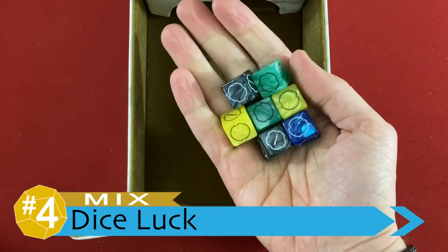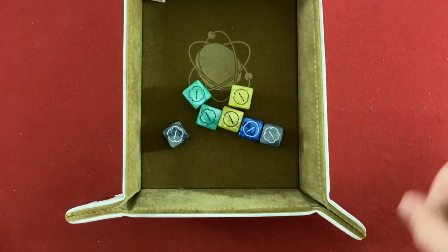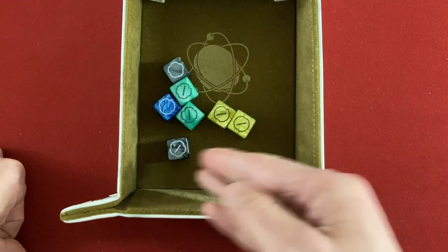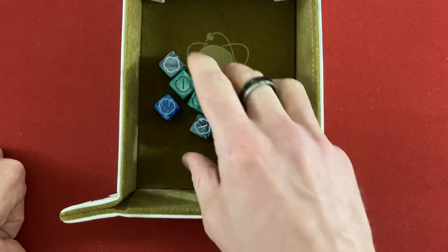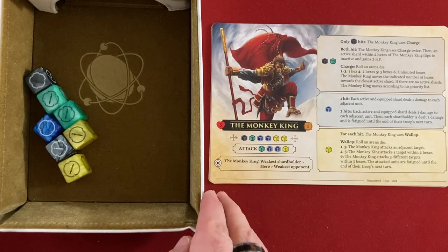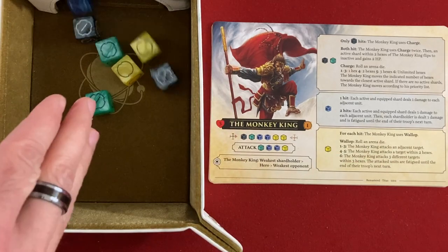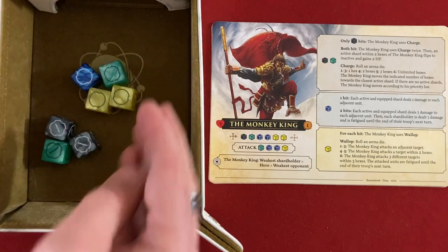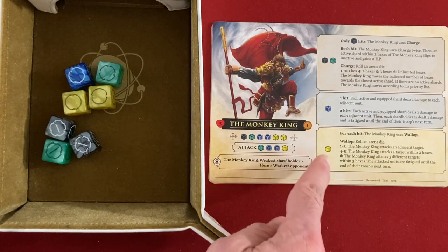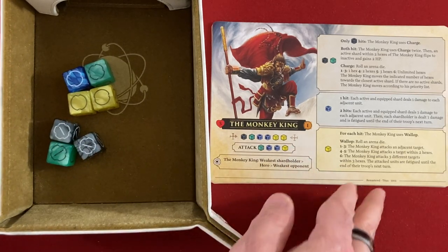My next point, number four, is also a mix for me, and that's the dice luck in the game. You are rolling a lot of dice — just tons of little combats every round. Honestly, the combat luck is a pro for me because it gives the game the variety and tension that I love, and the probabilities of each color die and how often it'll hit are very clear, so you have a good idea of how much damage you're likely to do. Where I do not like the dice luck, and find it way too swingy, is in the ascension mode with these titan bosses. They use the dice to determine what they're going to do for the turn, and rolling a lot of blanks means they basically do nothing and make the game way too easy — but when they roll their best results, like a whole bunch of sixes on a D6, they can do ridiculous things to totally destroy your entire team.